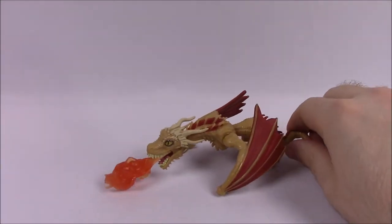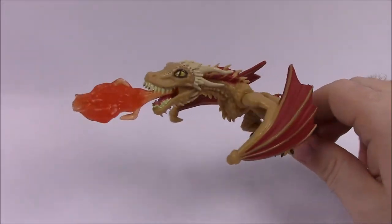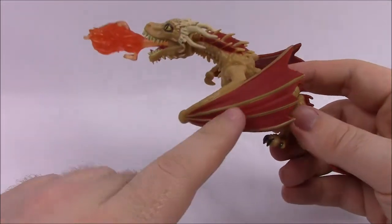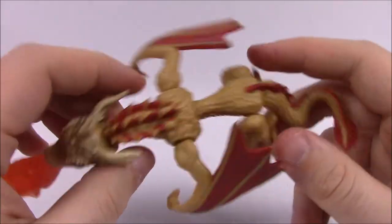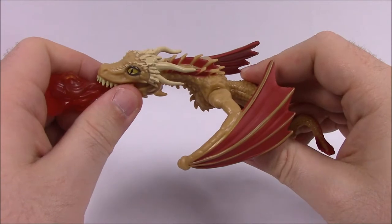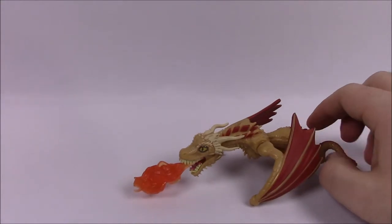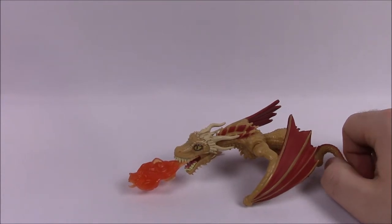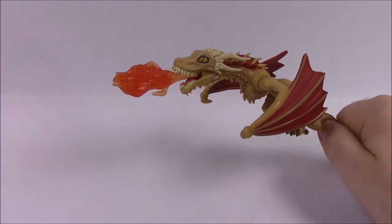The last dragon here is Viserion, which of course is the one that ends up getting turned by the Night King into a white ice dragon. So unfortunately we don't care too much about regular Viserion. Again, similar to the others just with different colors — he's got brown color with red wings, red webbing, cream colored horns, and fire coming out of his mouth. I wish we did get the White Viserion, but I don't know how to get that one, so if you know, let me know in the comments. Viserion is a male dragon belonging to Daenerys Targaryen, the smallest and least aggressive of her three dragons. He can be distinguished by his cream and gold colored scales and is named after Daenerys' brother Viserys Targaryen.